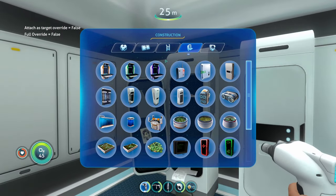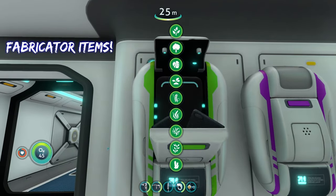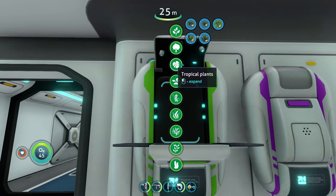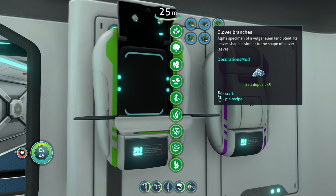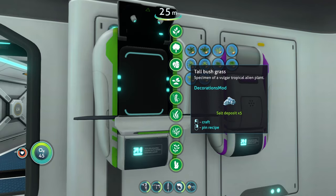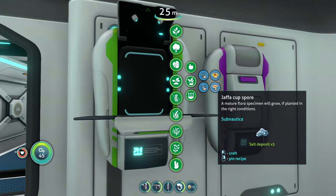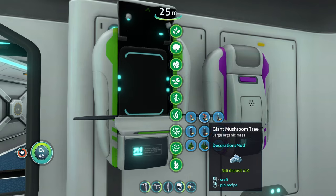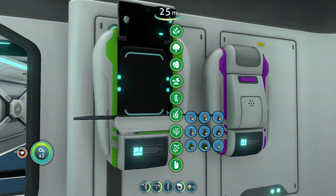Now let's look at the fabricators. Starting with the seeds fabricator — as you'd expect, you can fabricate seeds from every single plant in the game, whether they're underwater or on the surface. We have the Kelp Forest plants, trees, tropical plants from the floating islands, underwater plants, and even the mushroom forest tree.